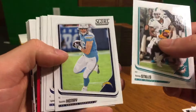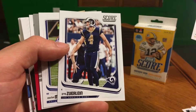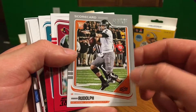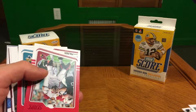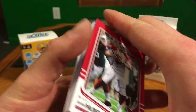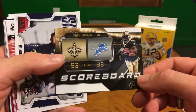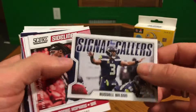Kenny Stills, Hunter Henry, Ryan Kelly, Willie Sneed, Greg Zerling, Marlon Mack. Rookie card Mason Rudolph — I like that scoreboard card, cool. Looks cool with the orange — Carson Palmer, Talvin Smith.